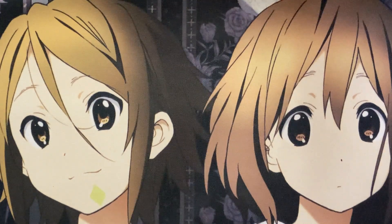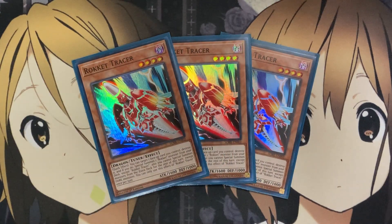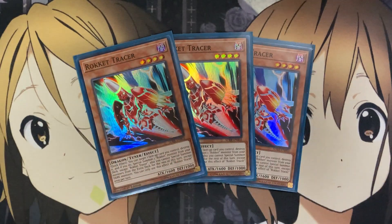Starting with the main deck Rocket monsters, one of our main go-to ones is Rocket Tracer. Quick effect: target one face-up card you control, destroy it, and special summon one Rocket monster from your deck except Rocket Tracer. You cannot special summon monsters from the extra deck for the rest of the turn except Dark Monsters. Being your level four go-to tuner, it's our main way to get out Boralode Savage Dragon, our main go-to synchro, and the destruction effect can also trigger Rocket monsters' special summon abilities at end of turn.